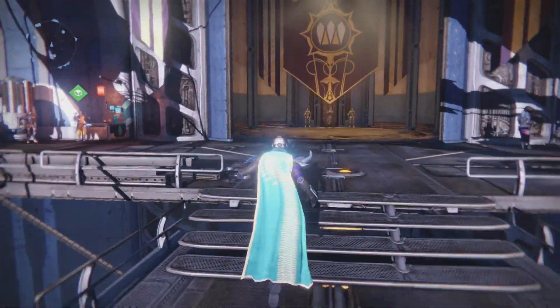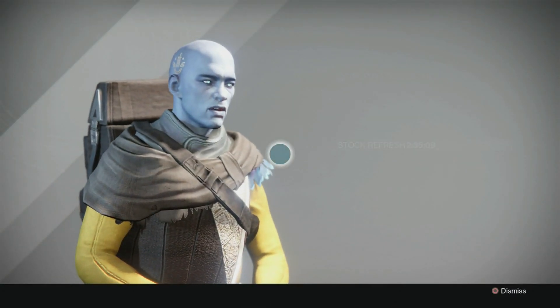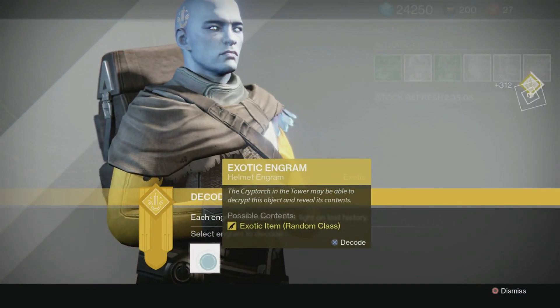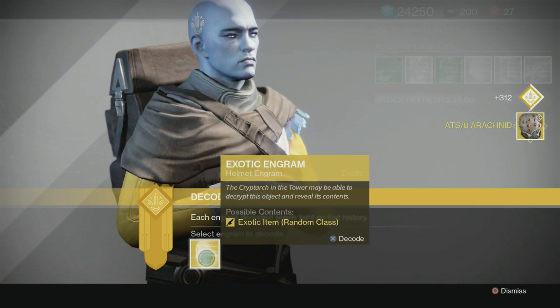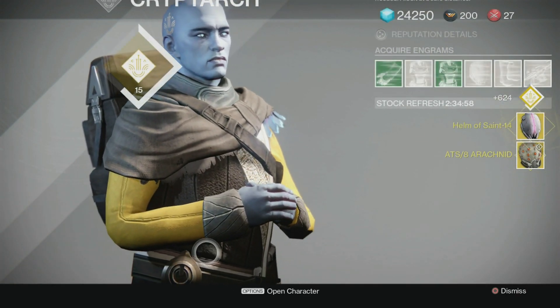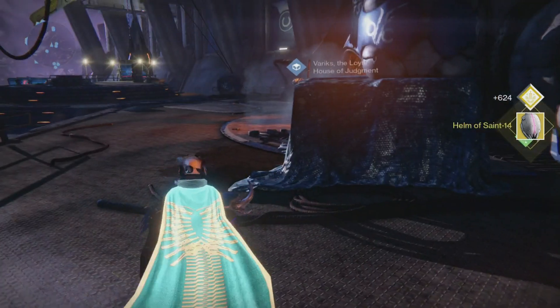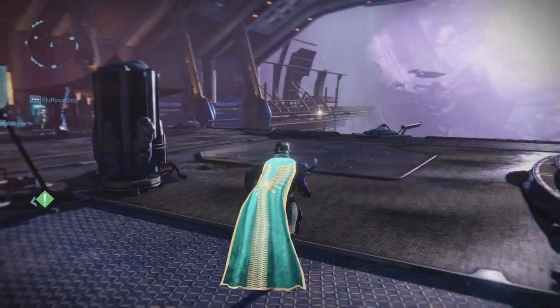Let's go take a look at what my exotic helmet engrams brought me. In case you haven't made it over to Mr. Xur this week — we got the Arachnid ATS8 helmet for the Hunter and Helm of Saint-14. See, I don't have to buy it from Xur. So hopefully you have enough Strange Coins and Motes of Light to make it over to Xur this week — he has some incredible swag you need to pick up for your character.